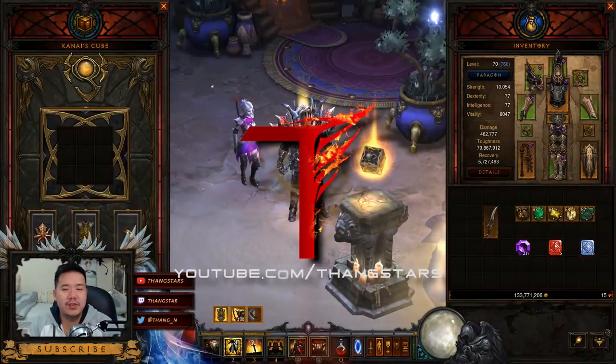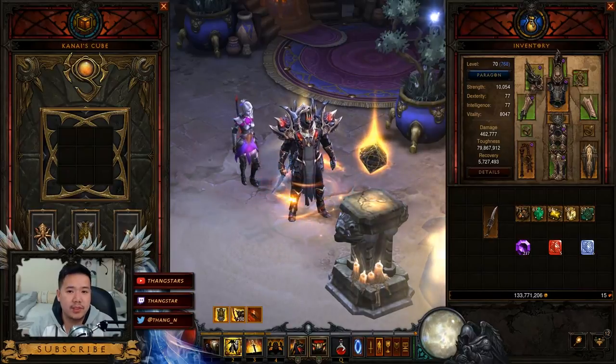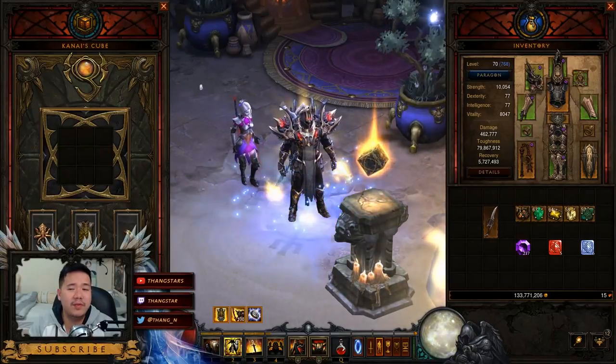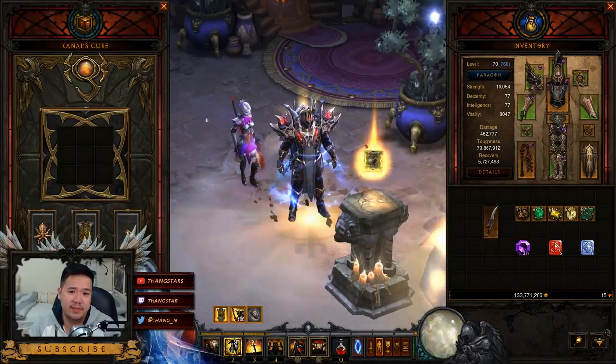Hey guys, it's Thang here. Hopefully you're enjoying patch 2.4 season 5. I know a lot of you are enjoying the Thorns Invoker's Thorns build, because it's really fun, really easy, and it's a really great starter build as well. Even if you don't have all the best items, you can still do a lot of high-greater rifts.